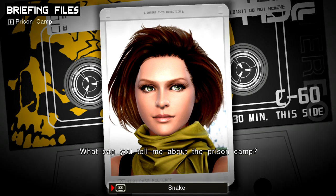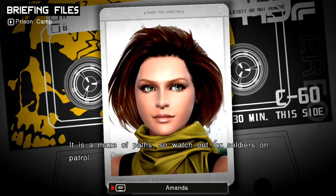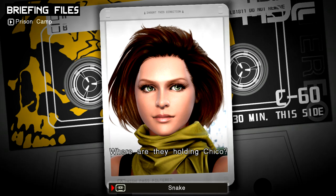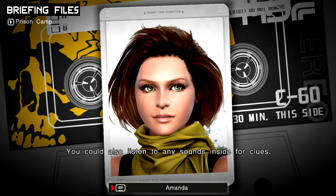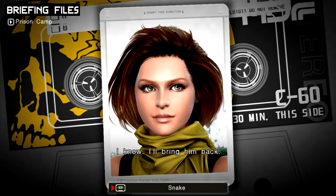What can you tell me about the prison camp? Well, it used to be a village until they took control of it. It's a maze of paths, so watch out for soldiers on patrol. I'll be sure not to stop and say hi. Use the paths carefully and you should be able to stay out of view. Where are they holding Chico? One of the houses most likely. You can peek through the doors — just press the action button when the icon appears. You could also listen to any sounds inside for clues. Good idea. Guards will still be on the move while you're looking inside. Make sure you don't get caught. And Snake — I know. I'll bring him back. Thank you. I know I can count on you.